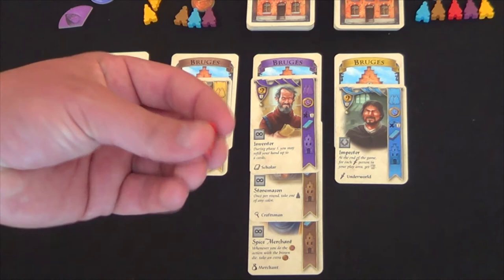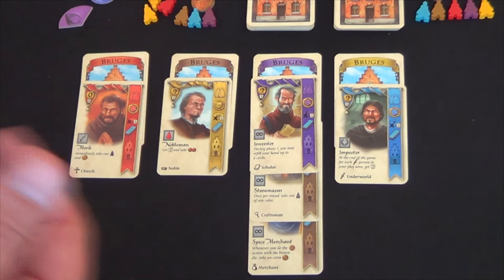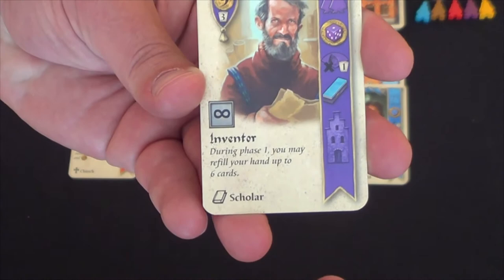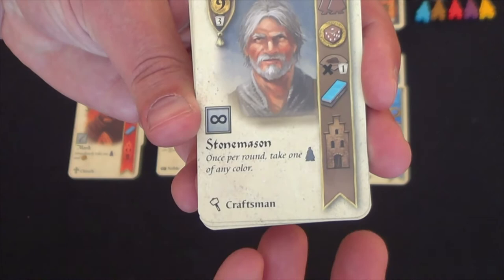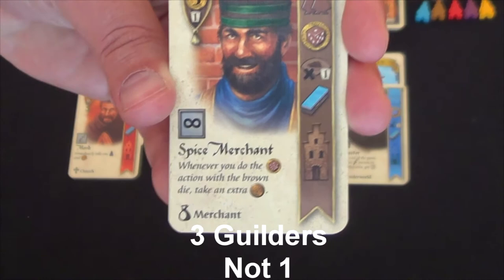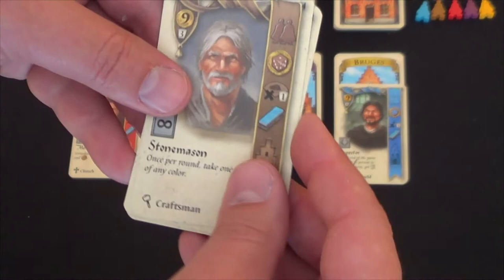There are three different types of abilities indicated by the infinity loop symbol. The first is an every-time ability — for instance, during phase one you may draw six cards instead of five. The second is a once-per-round ability — for example, you may take a worker of any color once per round. The third is a conditional ability — such as when you take guilders off the die using the brown die action, you get an extra guilder. The every-time ability activates automatically at the beginning of the phase, while the once-per-round ability happens automatically once per round.